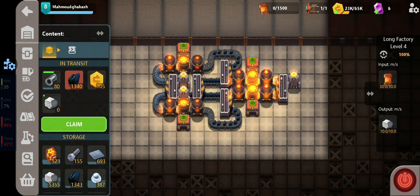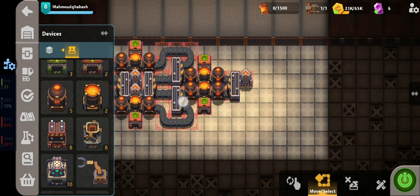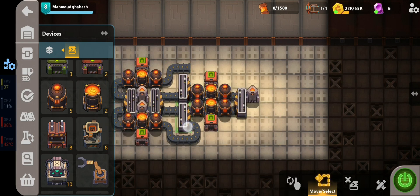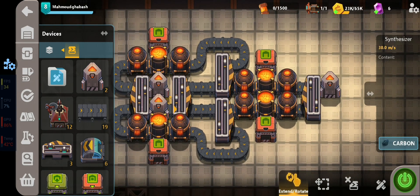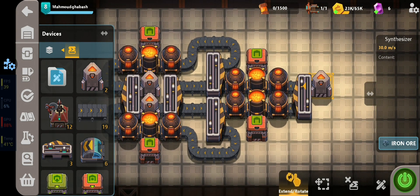It's showing 10 — perfectly 10! Sometimes it's 9.99 again, and I'm not sure why, so if you face this problem just try repositioning the design. So we have two sanitizers producing iron and carbon: iron comes up this way into the mixer, and carbon goes here, splitting left and right, then splitting again to feed all four mixers. The other side is the same layout mirrored.